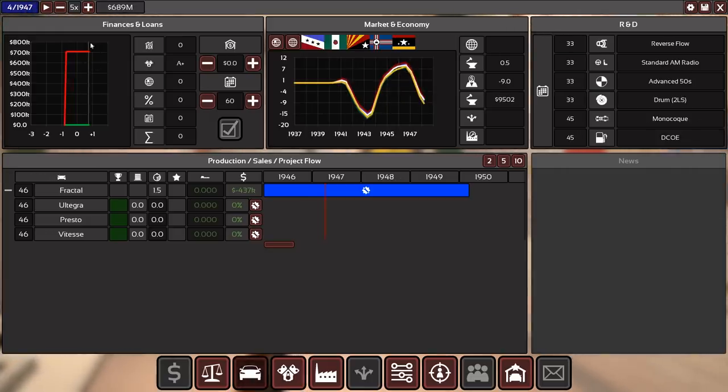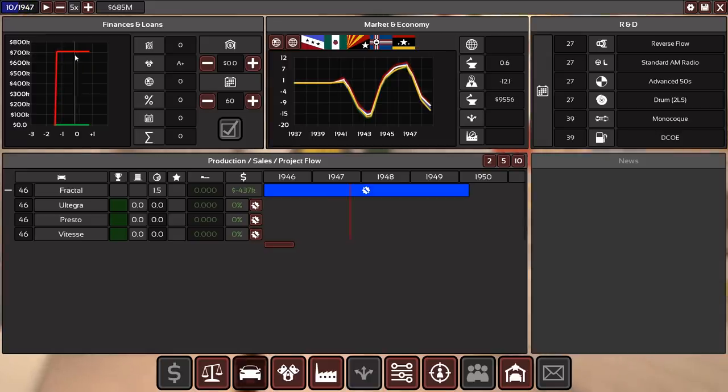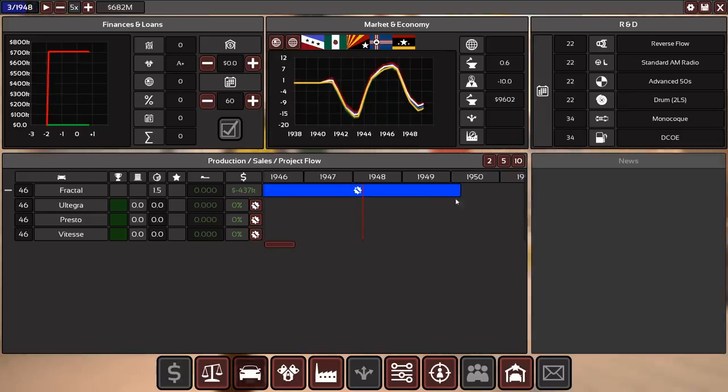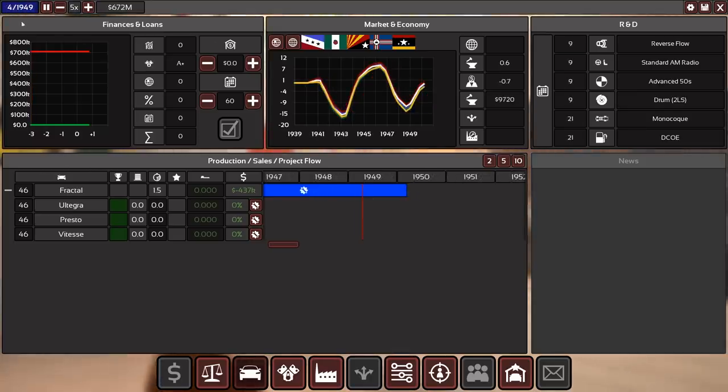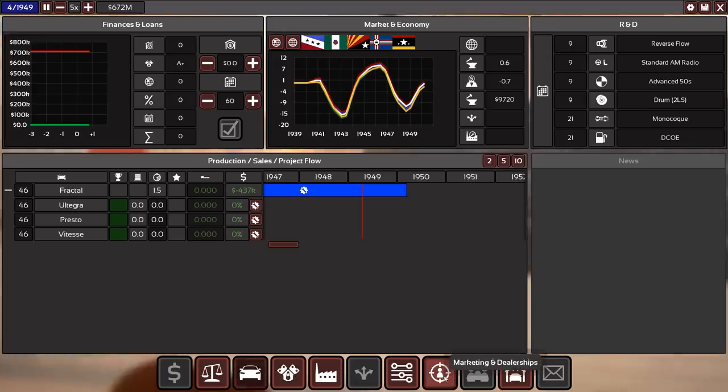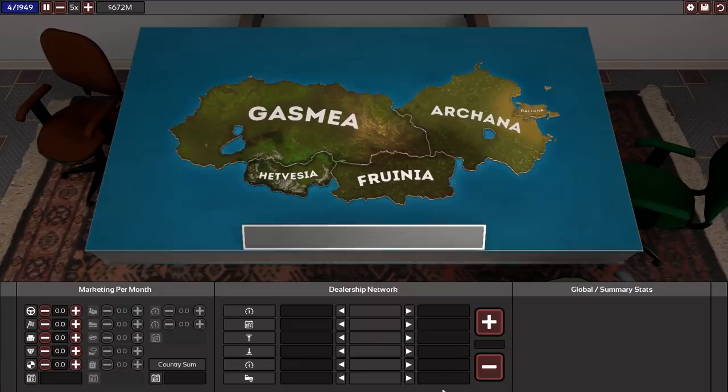While time is running, you can see how the economy is doing — there's a recession — and how much cash you're spending on engineering and tooling. Tooling only becomes active in the last four months of the project. Before we hit that mark, there's something else to address: head over to marketing and dealerships to check what's going on there, as our car release is coming up and we might not have the reach we want.